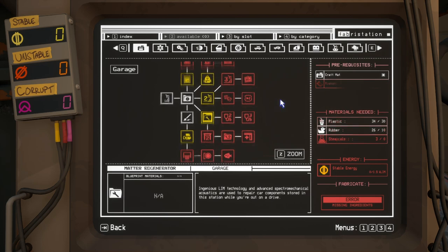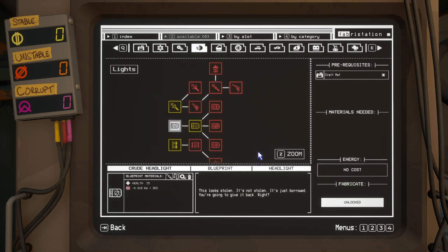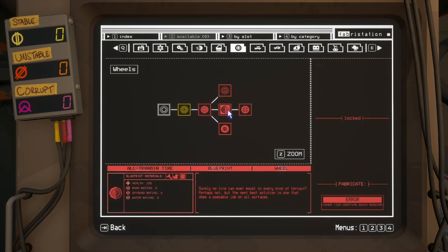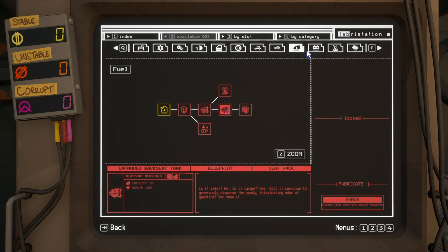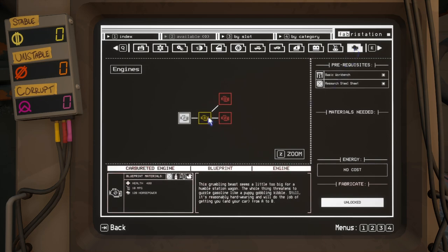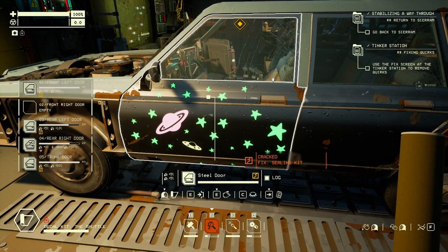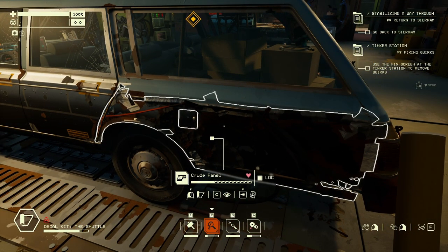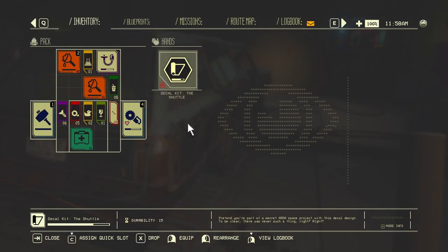The technology system really plays into the survivability aspects of the game. When you're out in a zone, you're scanning odd wrecks, car parts, and other materials, which can unlock recipes. You're also gathering stable and unstable energy, and when you come back to the garage you can go to the research station to unlock things like upgraded engines, lightning rods for your car, new storage racks, and more — as well as upgrading your garage. There's a plethora of options, and many technologies may require researching to have an easier time in specific zones that might be harder without the right loadout. The tech system really excites me because there are just so many options.